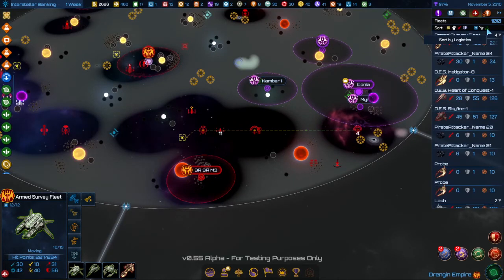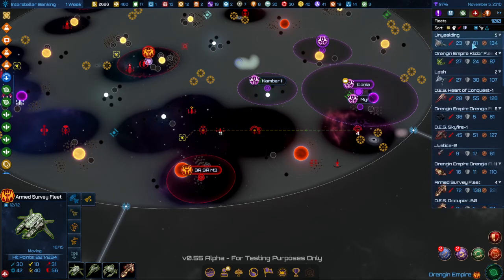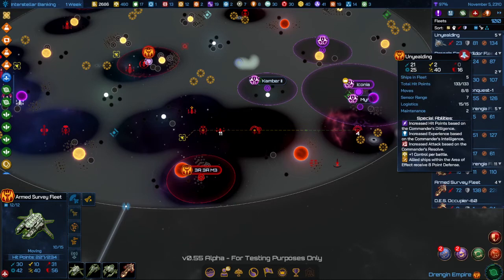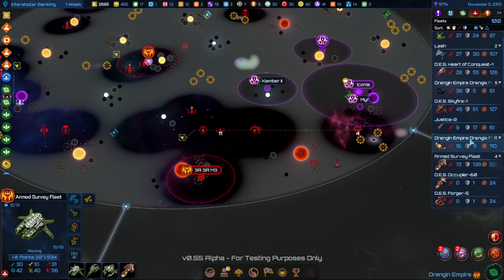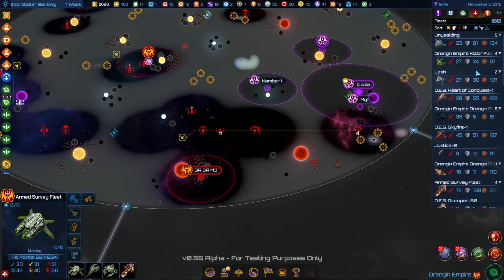An easy way to find fleets if you lose track of one is to go to your Ships menu, which is the abbreviated menu in the upper right. Click Sort by Logistics, and your most logistics-heavy elements will all be fleets. You'll probably only have so many, so it'll be a smaller menu to search through.